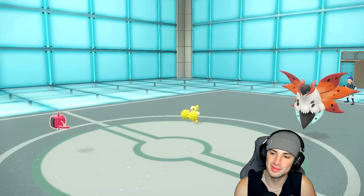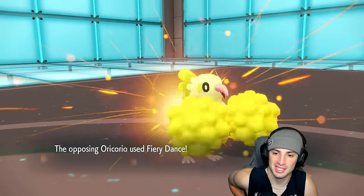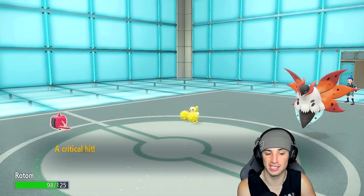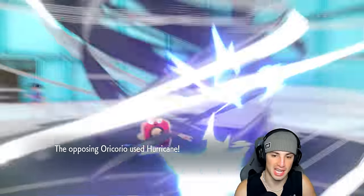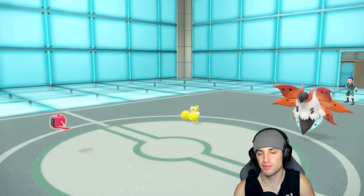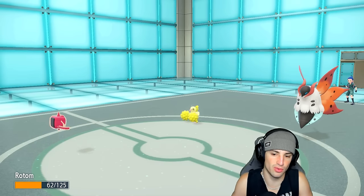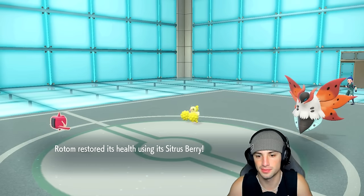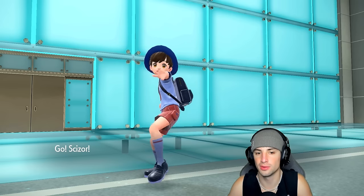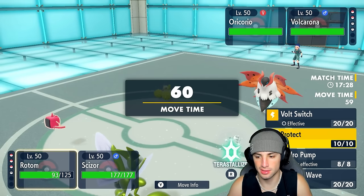I should have set up Tailwind instead — Oricorio goes for Fiery Dance as well. The Dancer ability is so cool — it gets to copy the move and gets a crit plus attack boost, that's a crazy combo. Hurricane comes out — not very effective — and perfectly pops my Sitrus Berry. The ducks are out. Best option now is Scizor, using the Fire Tera type to start Bullet Punching down Oricorio.